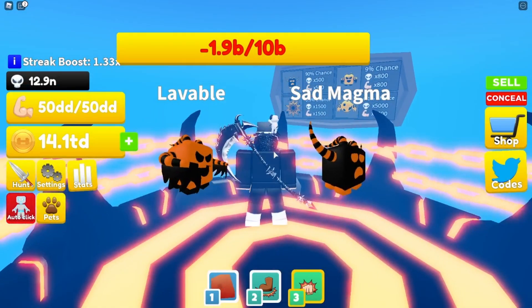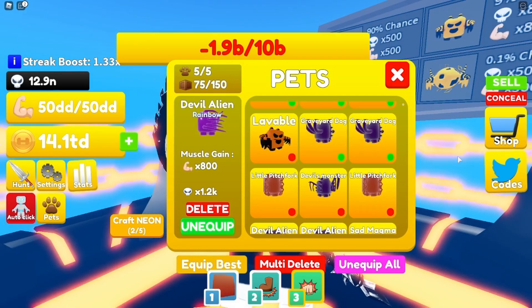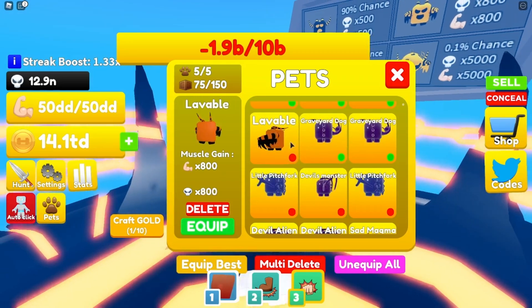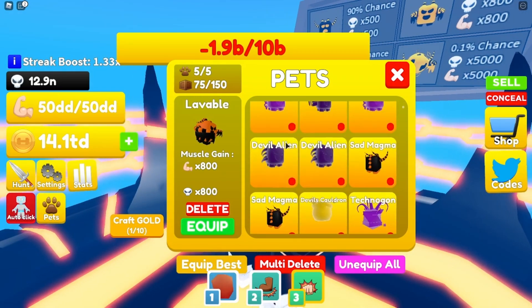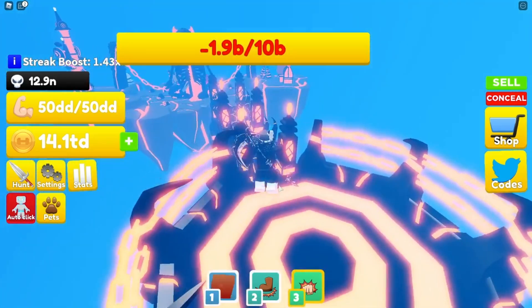We actually got two eggs this time, so I think it gets harder but then we get two eggs. We already got the 9% drop — well actually that's a 0.9% — which is pretty crazy. As you can see we got two of these, and they're actually pretty insane, so I'm going to go ahead and grind this for a while.